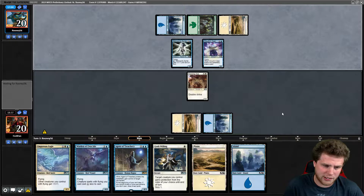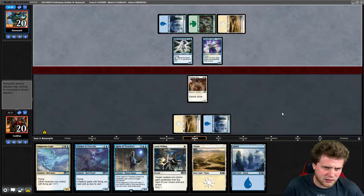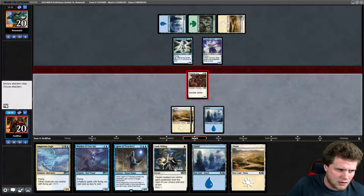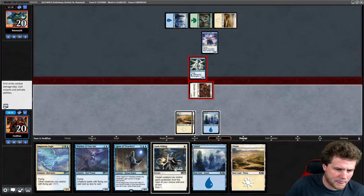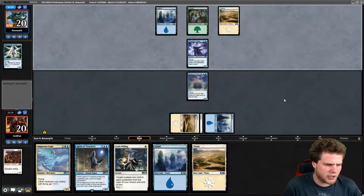Our opponent is beginning the flying warfare. Our Empyrean Eagle will take over a little bit, and with God's Willing as protection, that's going to be great. We'll start with Warden. Now is our opponent just contemplating blocking? Fencing Ace and Sprite do trade, and I'll make that trade very happily — I'm content with it, it controls their board. Their two-drop is great; my two-drop is okay to great. We'll play the Warden. Next turn this Eagle will only cost two, and we're only two lands away from Agent.